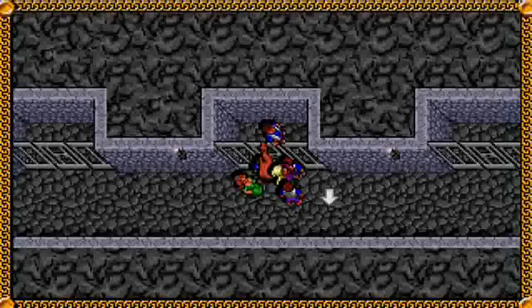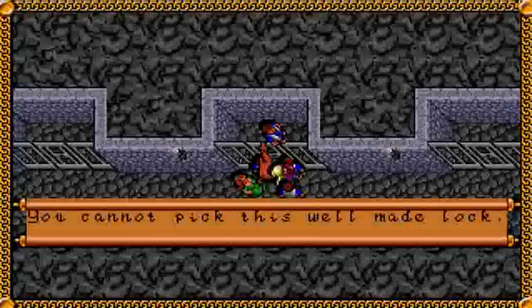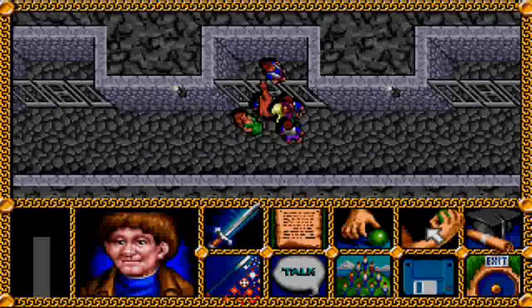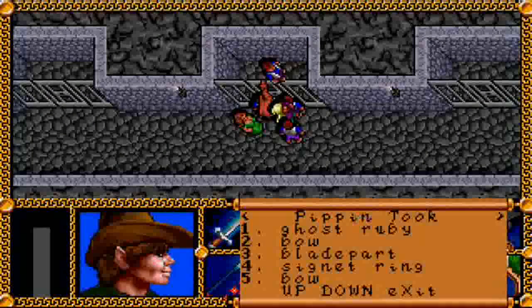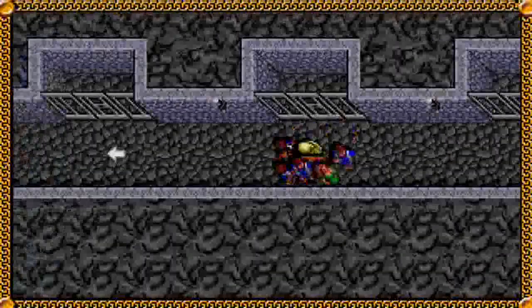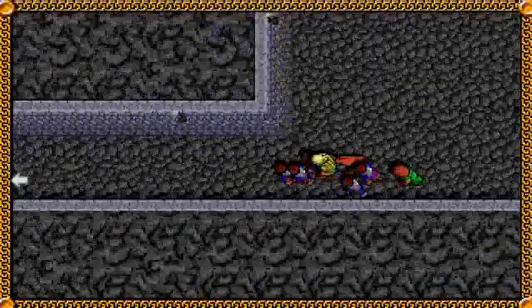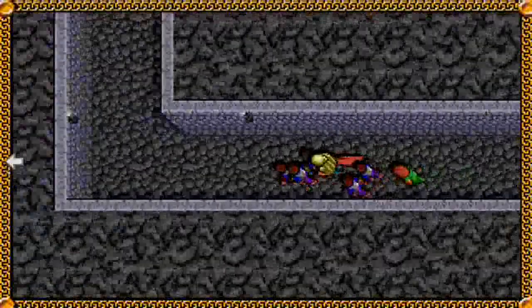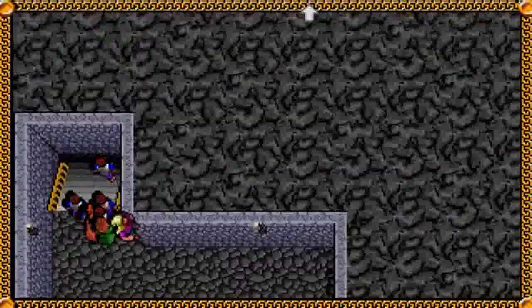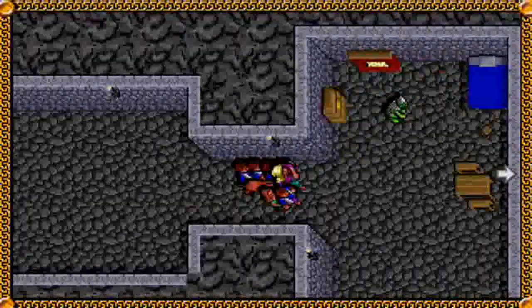It seems the least we could do is get him out of his predicament, so we'll just pick the lock. 'You cannot pick this well-made lock.' Well, maybe that rusty key we found will open this door. The cell door creaks open, and Knob Appledore will join your party. The only thing you need to do with him is escort him back to Bree, but first we'll take a look at what we have downstairs here.